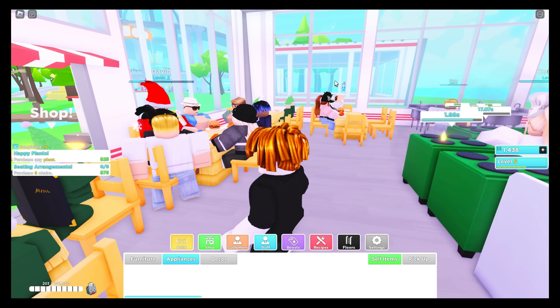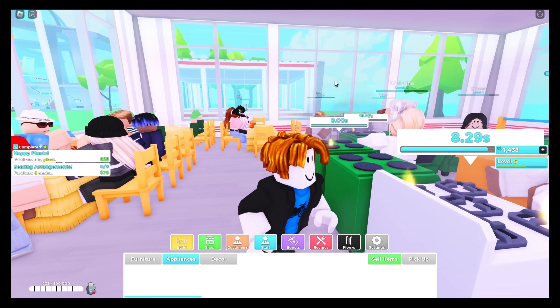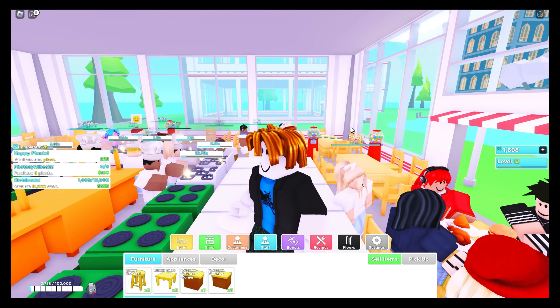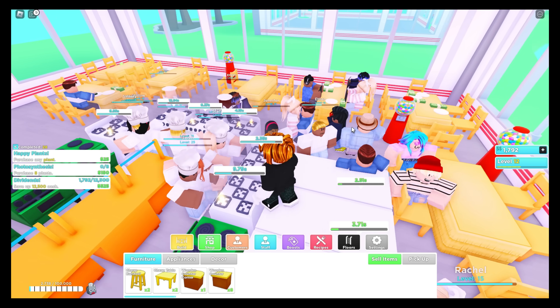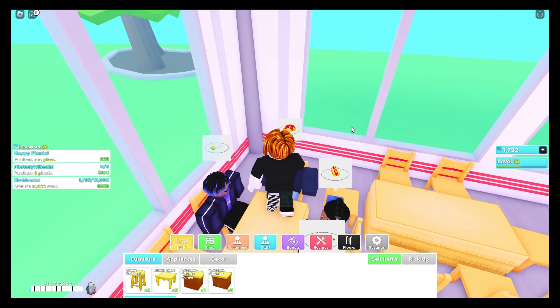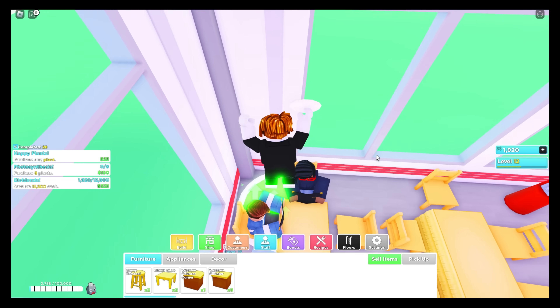From here you'll start getting a bunch of money and earning a lot of stuff, and you'll soon have to change your layout. Once you get a good amount of money, start getting more dishwashers instead of sinks — they work better and are much faster.